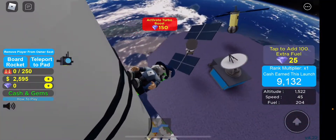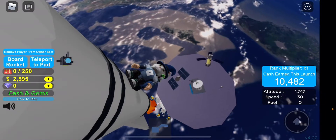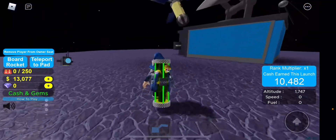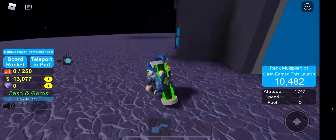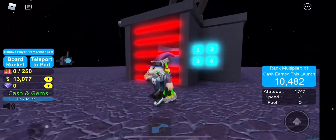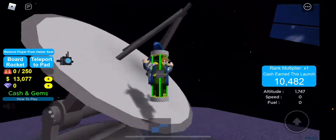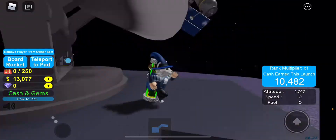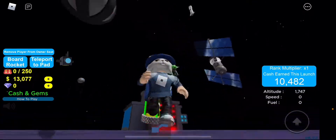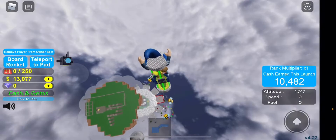If you guys know the passcode for this thing, let me know. I'm checking it out one more time. I don't know if there's a secret code somewhere around here or up above since we can double jump. Nope, I don't see anything. I don't see anything on those satellites up there either. I'm just not gonna bother — let's head back down to Earth.